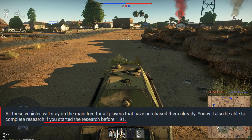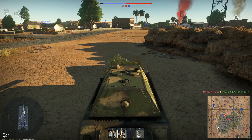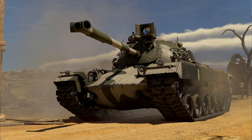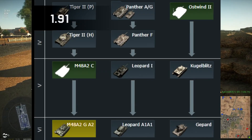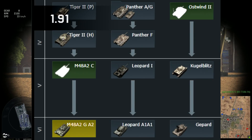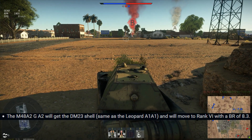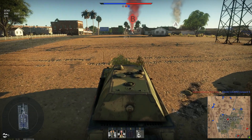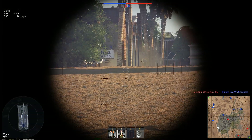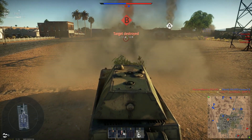All you have to do is start researching the vehicle. Two tanks will also be added to the German tree — the M48A2C and Ostwind II — and the M48A2GA2 will be moved into the heavy line and moved to rank 6 with a BR of 8.3, as well as given DM23, the same shell as the Leo A1A1. Now let's discuss these changes, starting with the M48A2GA2 being moved to rank 6.